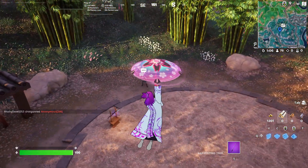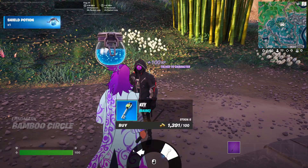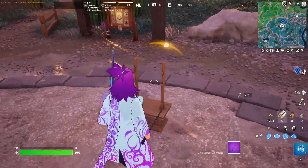Hello everyone and welcome back to Fortnite. So the quest is to headshot an opponent with a Cobra DMR Sniper. I have the best method, so come to this NPC first and buy a key from him. I didn't get any of these items yet.